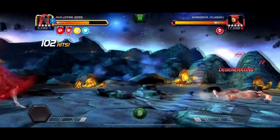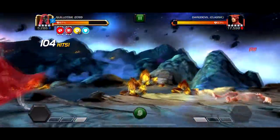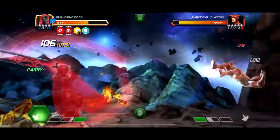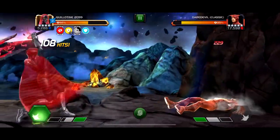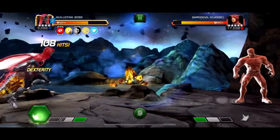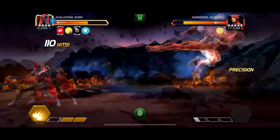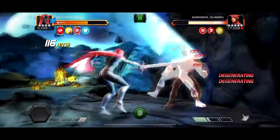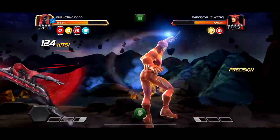After getting to 5.3, I've considered myself pretty much a Guillotine 2099 master. There are a few paths — two in particular: the skill one, and the first mystic one where the first fight on the path was a Dormammu with a node where if you put a debuff he gets a power gain.